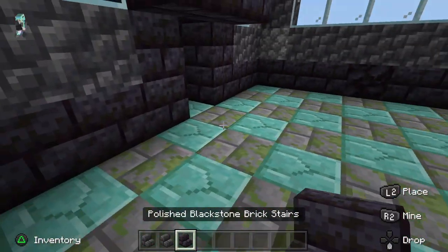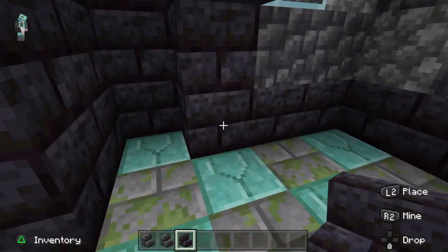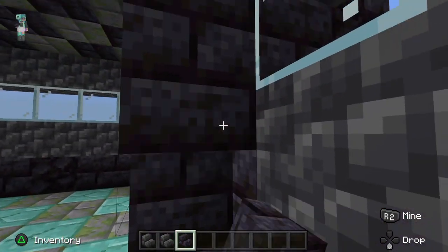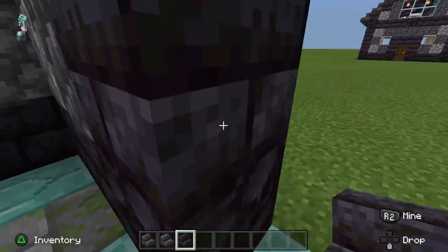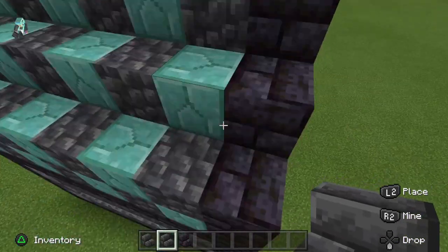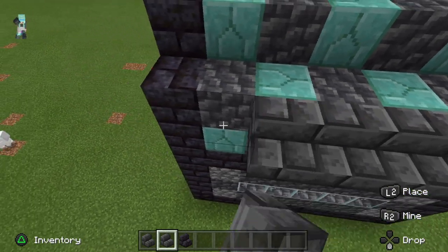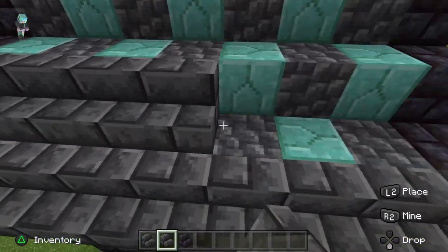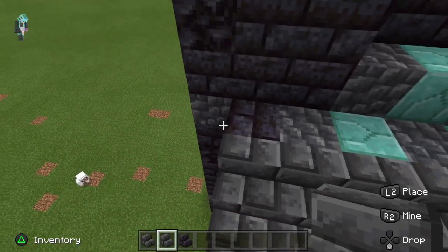So with these, we're going to come in here and do a boop, and a boop, and a boop, and a boop. We don't need that there, so we're going to get rid of that. And then we're going to take these deepslate and take this up here, and do something nice like that for the roof.